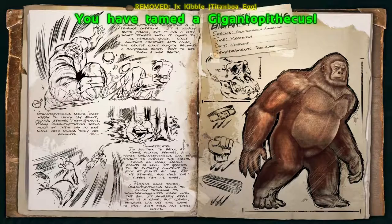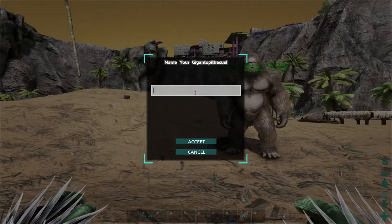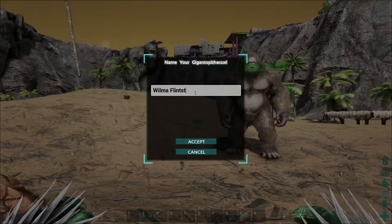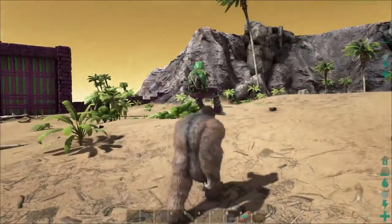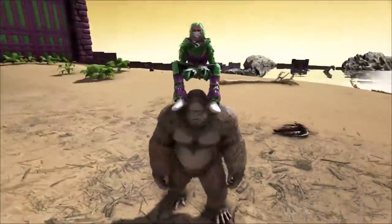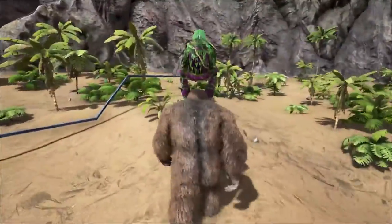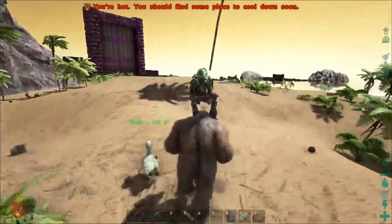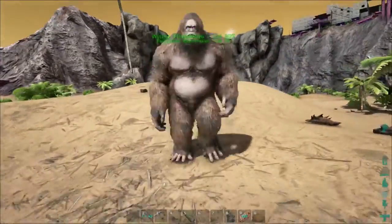Gigantopithecus — whatever, giant bigfoot! I think I'm just going to call her Wilma Flintstone. What up, Wilma? It's so weird — I'm just kind of floating above your head. Alright, throw me! Woohoo — ow! Yeah, let's not do that again.